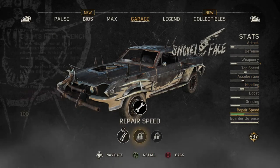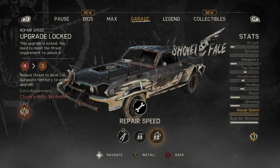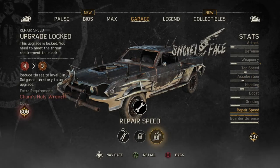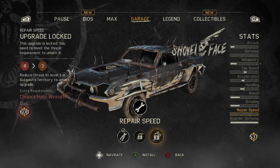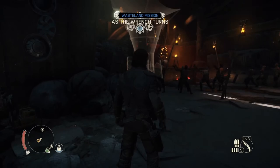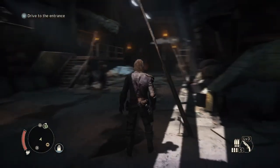I think the holy wrench is for repair speed — yeah, Chum's holy wrench. And what do I need for this one? Do star to level three in Gukesh territory. So how do I get my repair speed up? That'll actually be super good because it is really slow right now. I'm hoping it'll cut down the time in half. Maybe that's asking a bit much though.